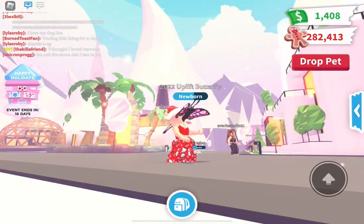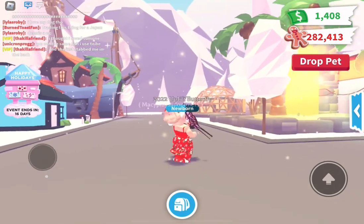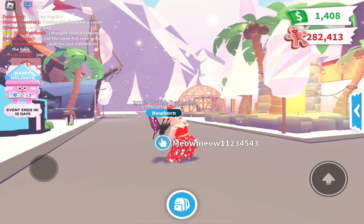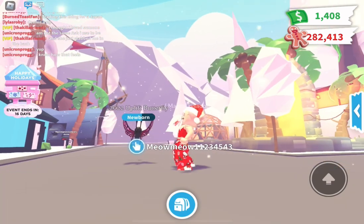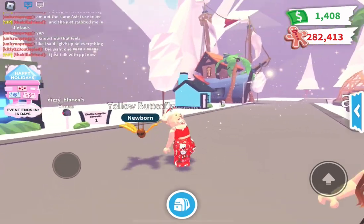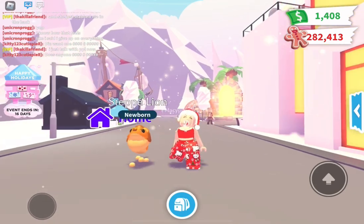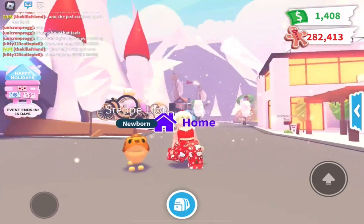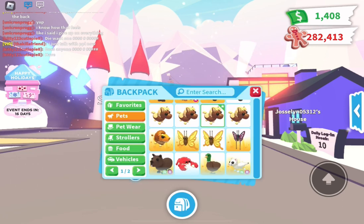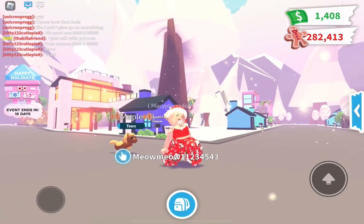And then I have a 2022 uplift butterfly. I used to have a neon on my hacked account — it's really sad that it got hacked away, but I have a new one and maybe I can make one on this account. Then I have two yellow butterflies, both newborn — I really want to make a neon. And then I have a stepline from the Christmas update of this year. And I have four dark brown Shetland ponies — the most common one from the box — and I'm currently making a neon.